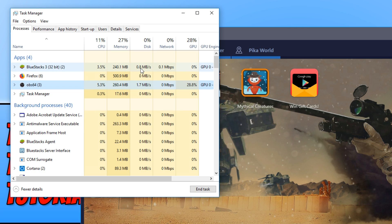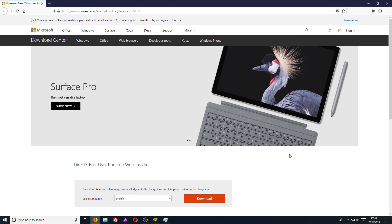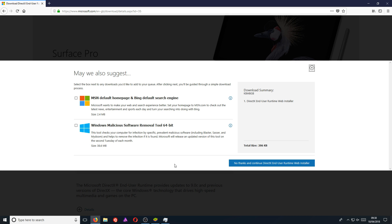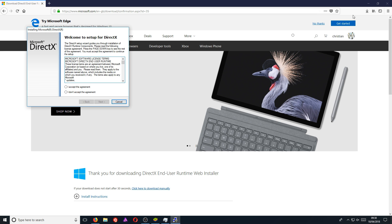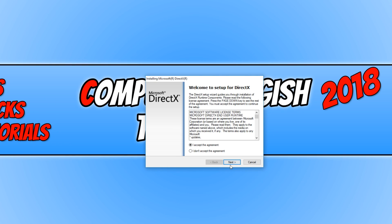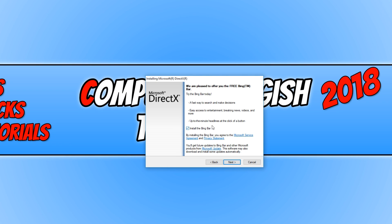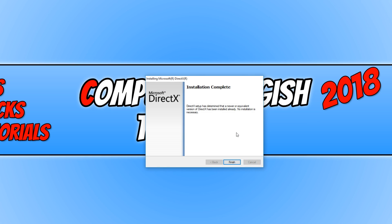The final thing to do is to go to the other link in the description below and you will end up on a page that looks like this. Hit download, then press 'no thanks and continue,' then save the file and run the setup. We are about to install the latest version of DirectX, which will definitely help the performance of Bluestacks. Un-tick 'install BingBar,' go next, and it will install the latest version of DirectX. As you can see, I already have the latest version installed, so I can press finish.